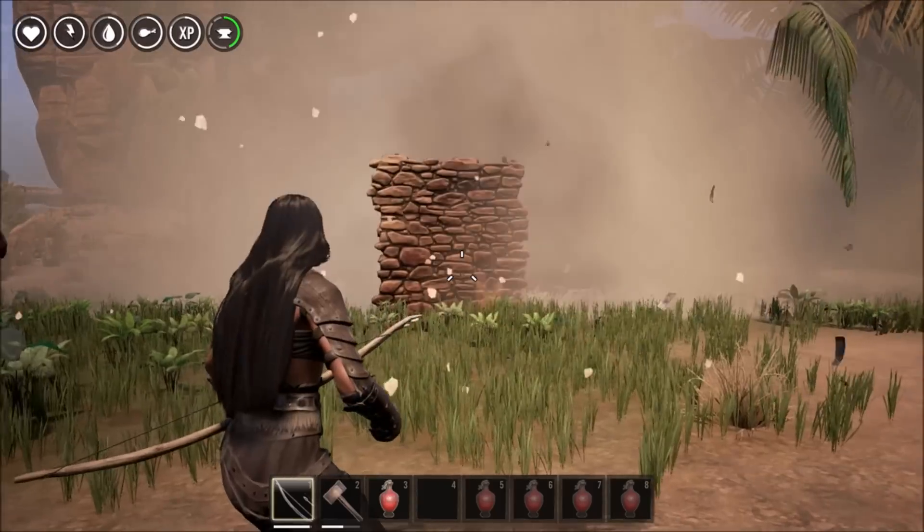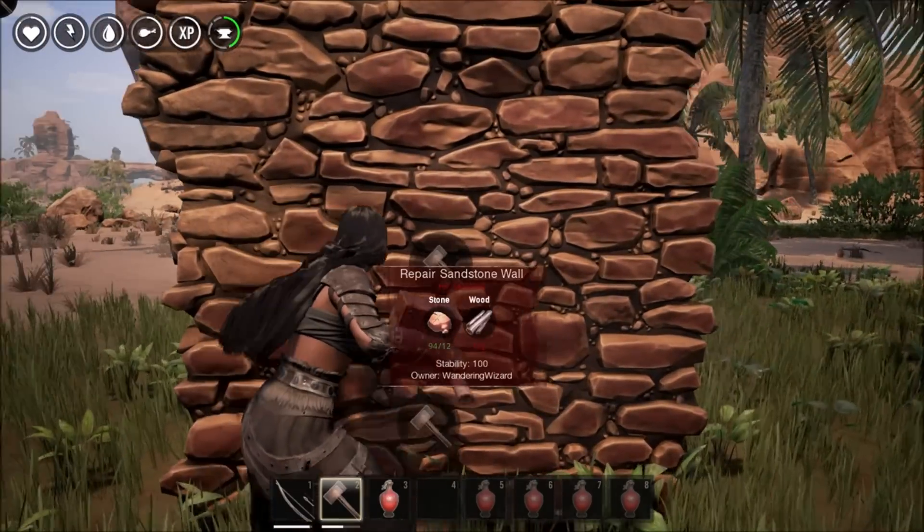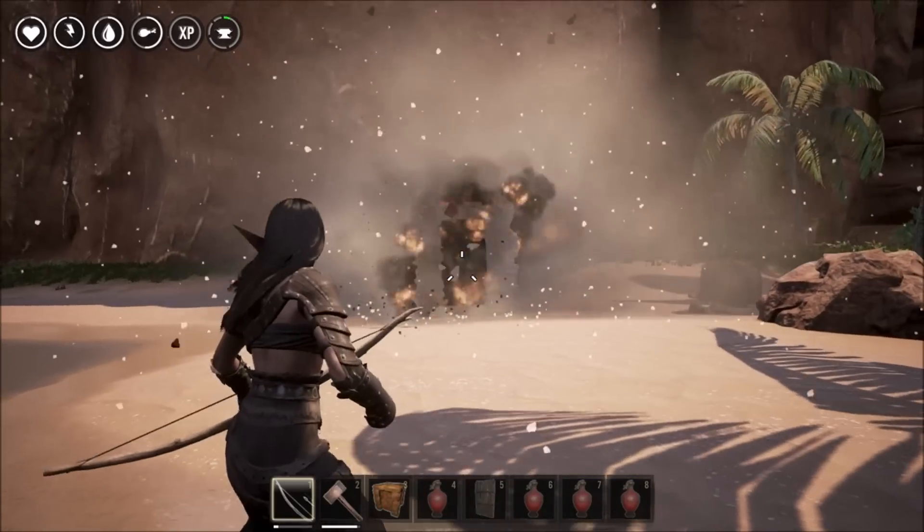Lesson one: if you put more than one explosive jar anywhere in the same area as another, they will all explode at the same time. Hey guys, this video is a straight-to-the-point explosives test.